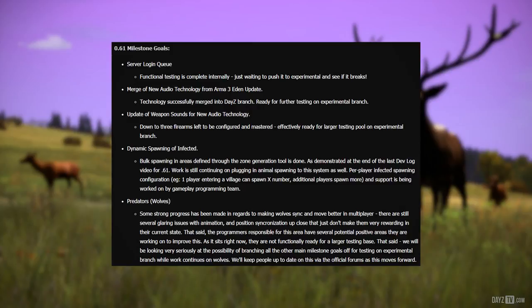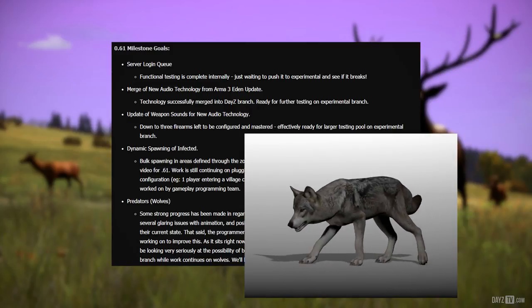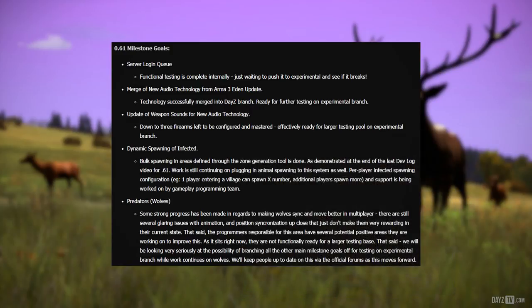For example, one player entering a village can spawn X number of infected, additional players spawn more, and support is being worked on by the gameplay programming team. Finally for milestone goals: wolves. Some strong progress has been made in making wolves sync and move better in multiplayer. There are still several glaring issues with animation and position synchronization up close that just don't make them very rewarding in their current state. The programmers have several potential positive areas they are working on to improve this. As it sits right now, they are not functionally ready for a large testing base. We will be looking very seriously at the possibility of branching all the other main milestone goals off for testing on experimental branch while work continues on wolves, and we'll keep people up to date on this via the official forums.